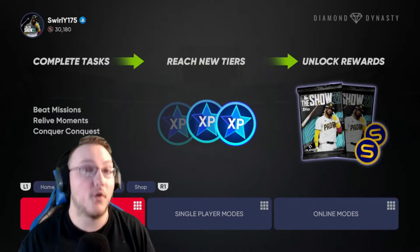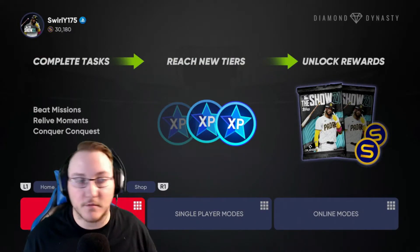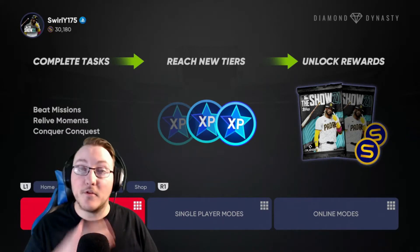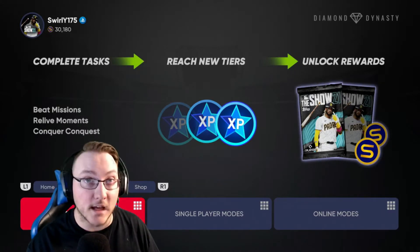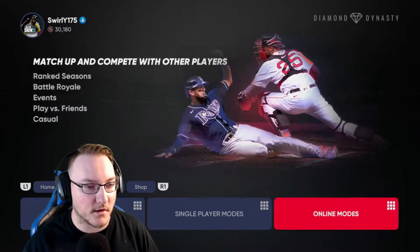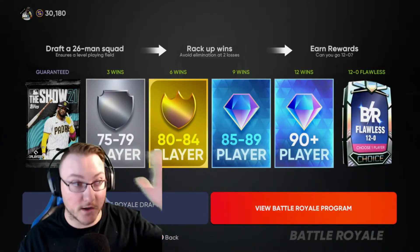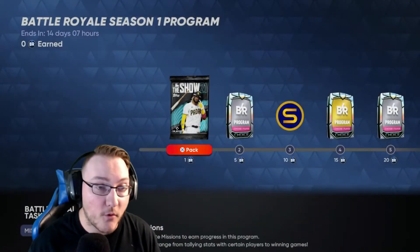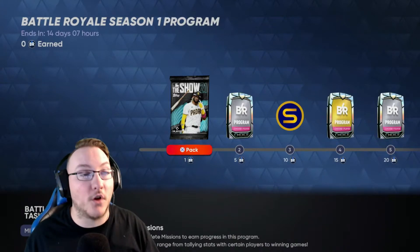Now you've opened your packs, done some starter collections, and poked around to see what you've got. Now it's time to actually play the game. Some people love playing online — you can go straight into Battle Royale, which I love. You don't need a good team for Battle Royale. They've made some really nice changes to it this year. The Battle Royale program is new — before you had to go 12 and 0 to get the flawless packs, which are exclusive rewards you can only get by going 12 and 0.